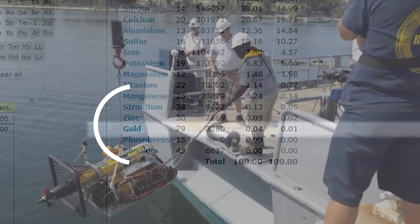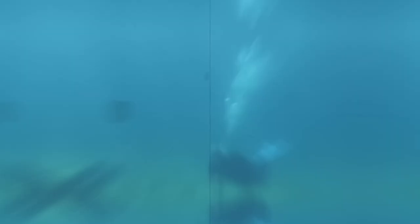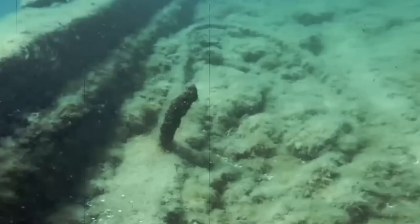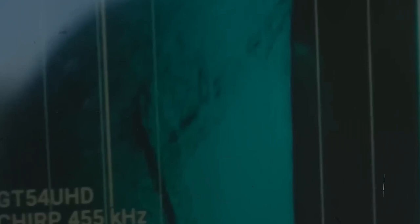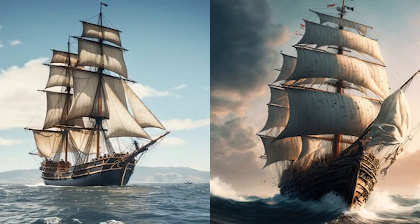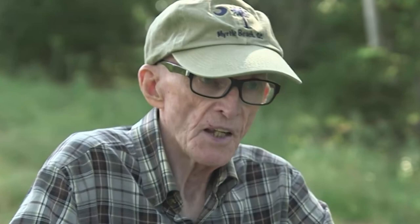Excitement builds as the team uncovers new evidence in the southeast section of the swamp. They believe they found additional traces of the ancient stone ship, estimated to have been built around 1700. The team is particularly thrilled about the potential to gather more information on the mysterious 200-ton ship discovered through seismic scanning. In 2019, what clearly was a ship was seen, and then the realization that there could be two ships sparked excitement among the crew. They hope these fresh findings will support Fred Nolan's theory about the presence of a large treasure ship buried on Oak Island.